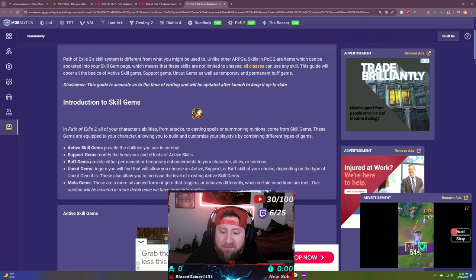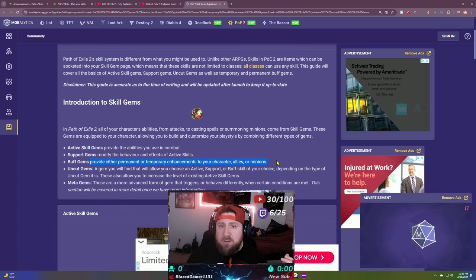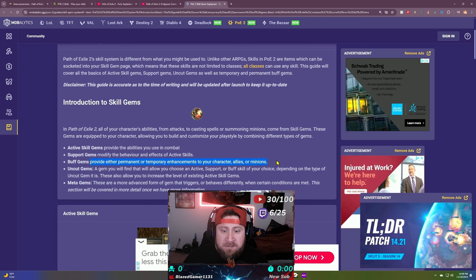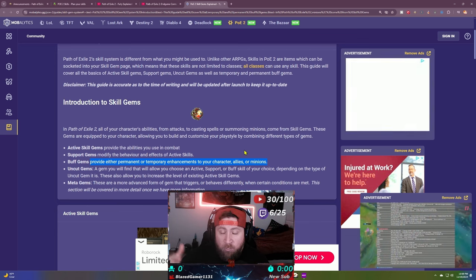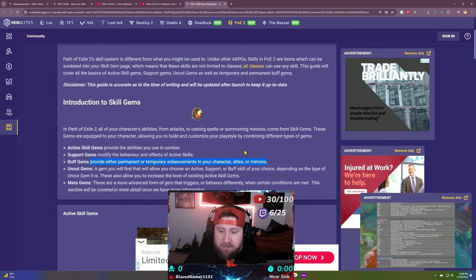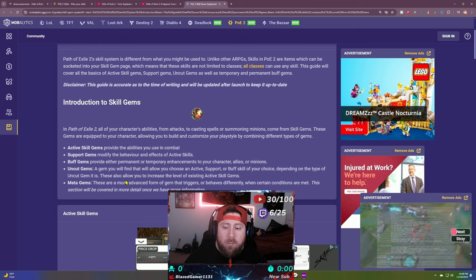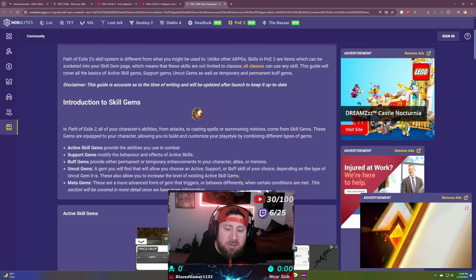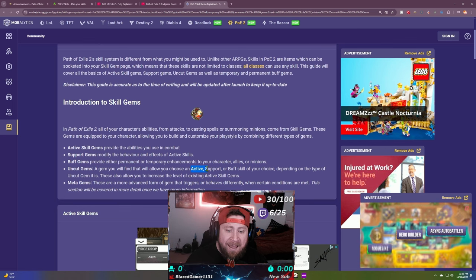Next we have buff gems. This is where you permanently or temporarily buff your character. In Path of Exile 1 these were basically your auras — for example, precision, which increases your accuracy. This is a constant buff or a temporary buff, essentially the former auras from the first game, used to enhance your character.